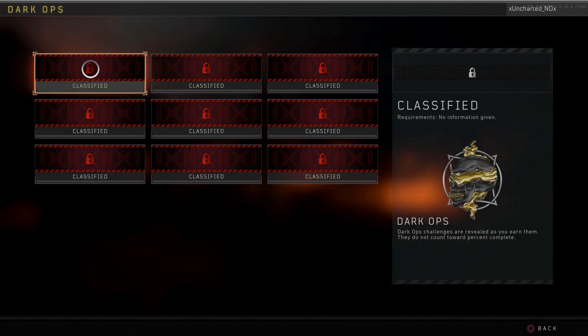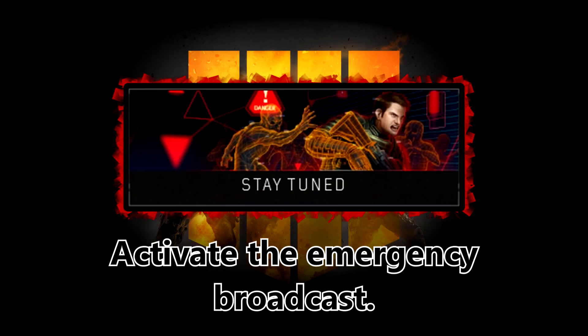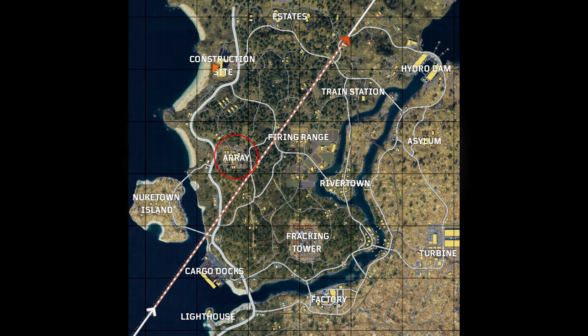Welcome to the guides and tips for unlocking the dark ops challenges in Blackout. In this video we will be unlocking the 'Stay Tuned' calling card. All you have to do is activate the emergency broadcast. To do this, you'll have to land at Array and interact with one of the computers in the main building.